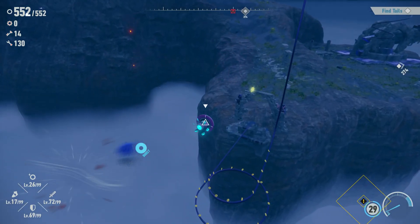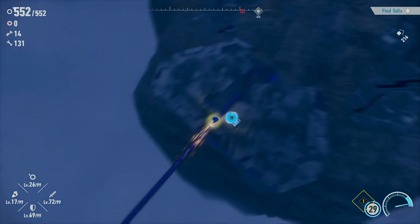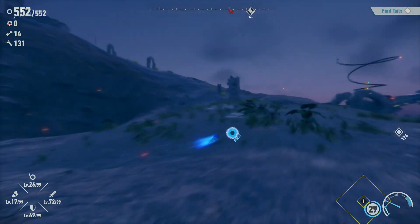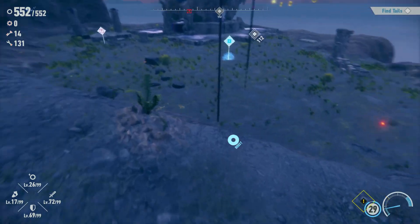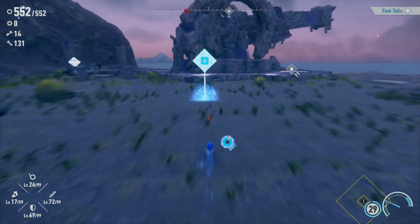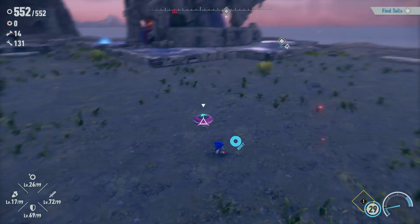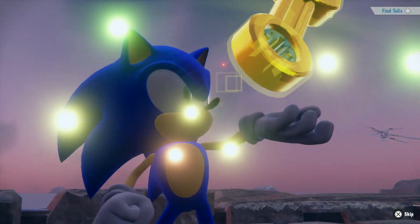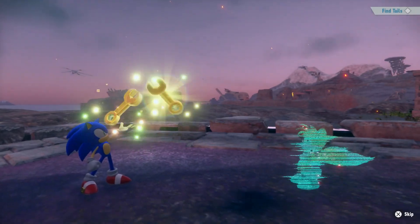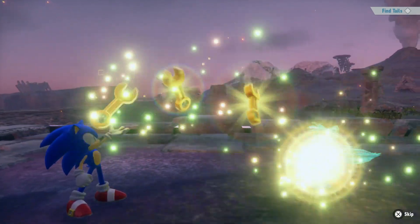We know that the yellow one is going to be our next chaos emerald, unless we get another one in this mini-game — that's a possibility as well. I have not been on this island before, so I have no idea what to expect. Let me see what's in this one — that's just a springboard. Let's see what our boy Tails has to say on this side of the island.